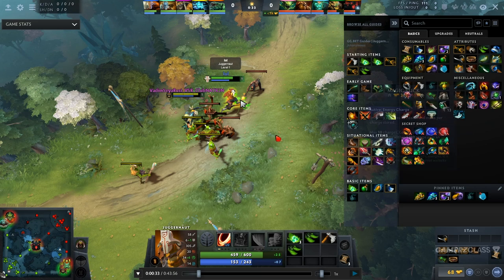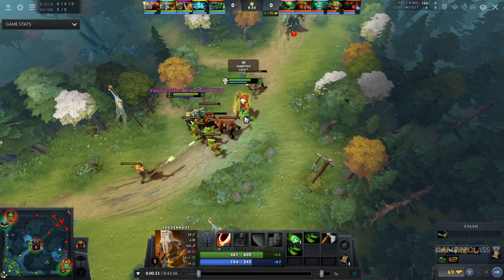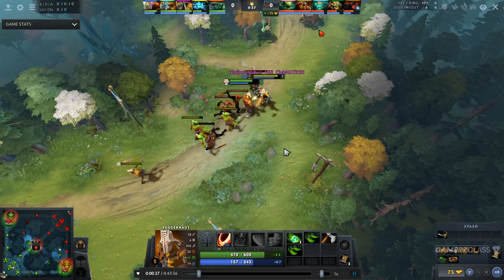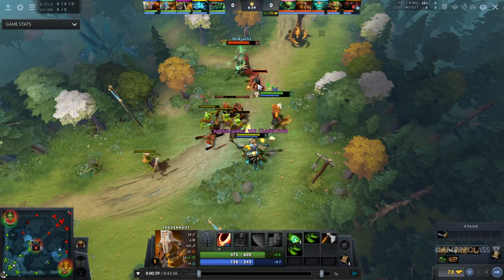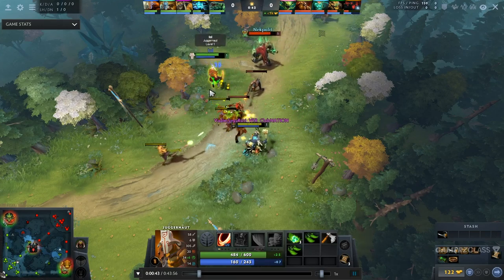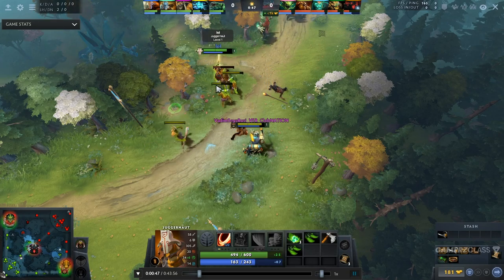You can also do Quelling Blade, Tango, Healing Salve, Slippers of Agility, and double Branch — the same build except you're cutting one set of Tangos for a Salve. Basically just try to have stats, enough regen, and a Quelling Blade when playing a melee hero. Use the guides on the client — they're going to help you a lot with the items you want to buy during the lane, and follow those for the most part.